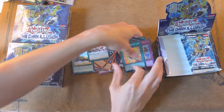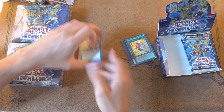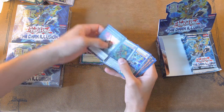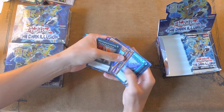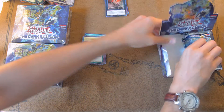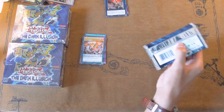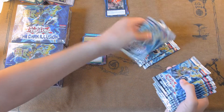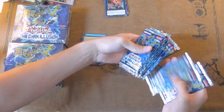Now let's test out this trick I was talking about. If we go through, we can see that the third pack from the top is going to be a Secret, the fifth pack is going to be an Ultra, and the eleventh pack is going to be an Ultra as well. So if we take these out without messing up their order and move this box over, counting: 1, 2, 3, 4, 5, 6, 7, 8, 9, 10, 11 — let's open these three first just to test it.